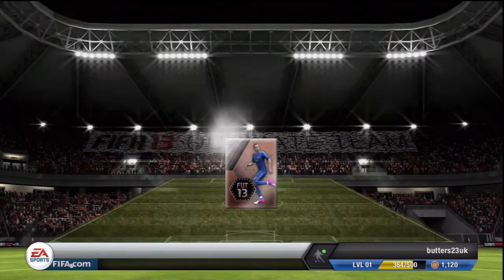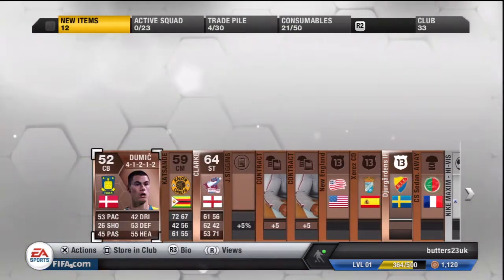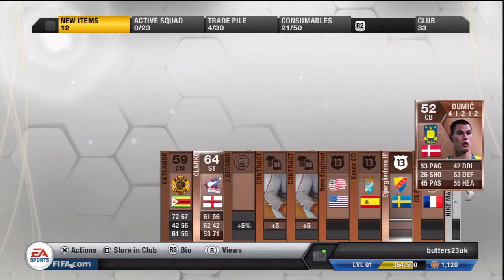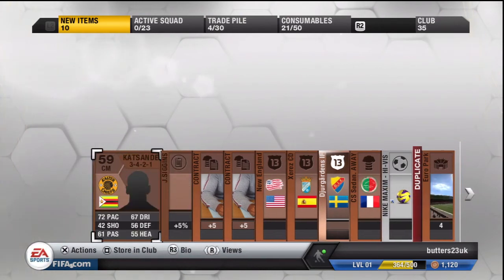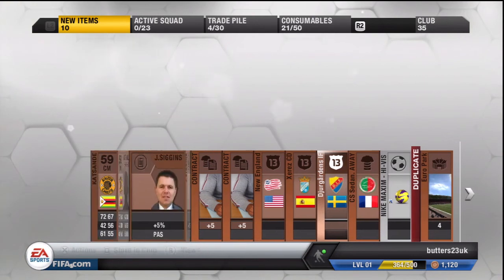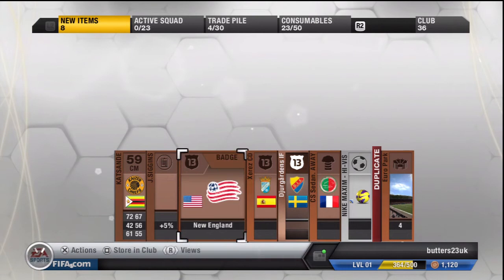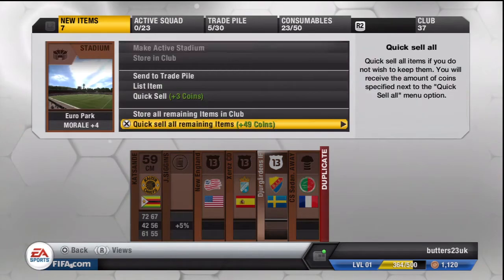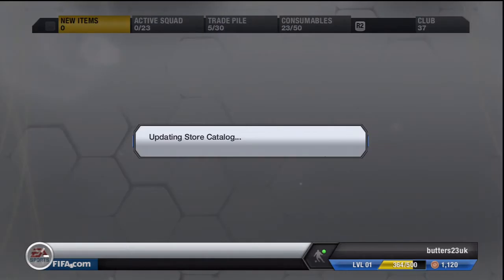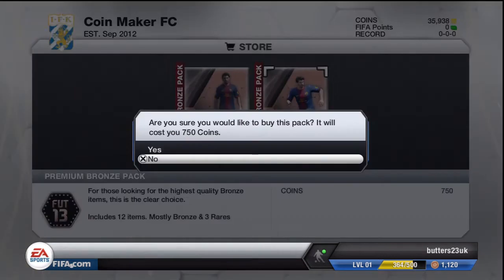Open another pack and we've got Clark. I know this guy — I'm thinking there's a high-paced guy with that name. But we've got another rare centre back. And I don't know what that was but this guy's not got a face — he's had his face taken off. That ball might be worth a bit so I'll send it to the trade pile.